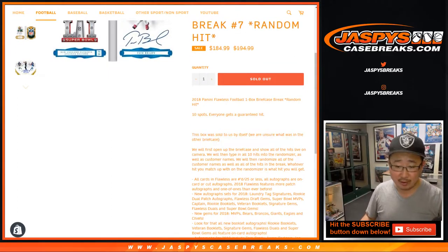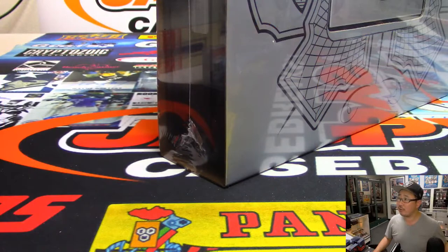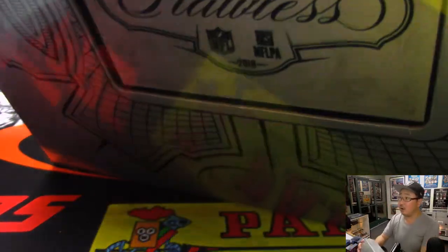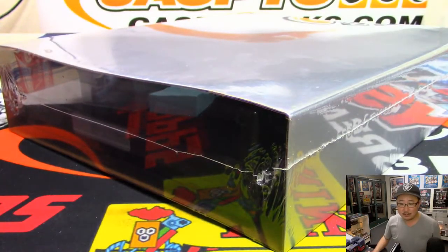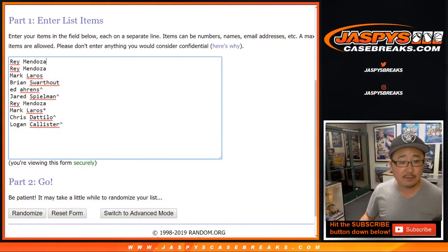Just as a quick note — I'm sure everyone read this — when we ordered this from our distributor they just sent us one individual box of 2018 Flawless Football, so we don't know what happened in the other case. Full disclosure there. A very big thank you to all of these people who bought spots straight up, and congrats to the people who won spots in our Gold Rush 8x10 break — congrats to Ed, Jared, Chris, and Logan. Mark Leros bought the last spot straight up, so he gets the last spot: Mojo Star.